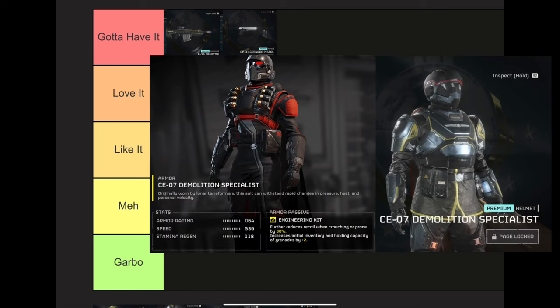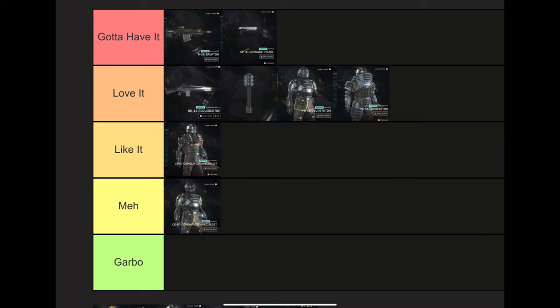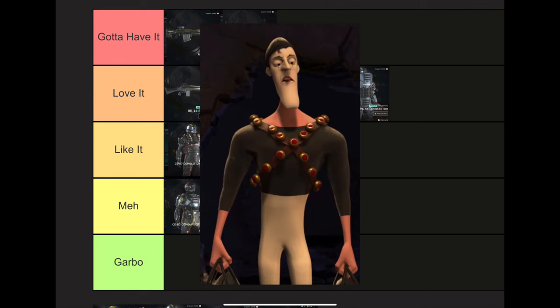Now moving on to the Demolition Specialist — I placed the armor in Like It and the helmet in Meh. Honestly, I'm not crazy about the stats of any of the armors in this Warbond, especially since I was expecting at least one new armor passive and we didn't get any. The only reason I rated the armor higher is because there are already like three helmets that look pretty similar to that one, and I do like the look of the armor better. Also, when I first saw the Demolition Specialist armor, I laughed because it looked a lot like that guy from The Incredibles — so Arrowhead must be doing something right.